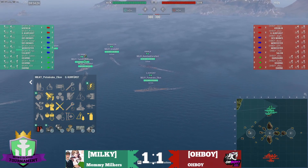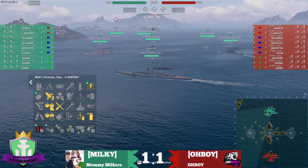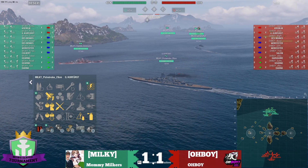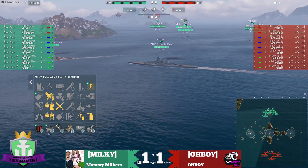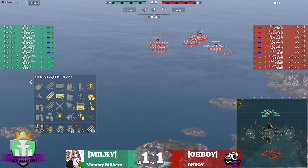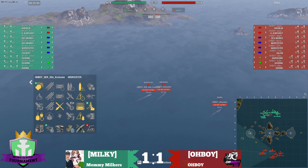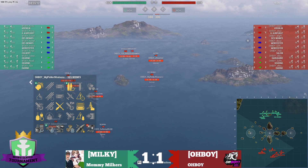What is this? Is that a legendary Kurfurst? I can't remember what this icon is. Propulsion spec, Hydro, DCP — all that good stuff. Moving right along. Oh Boy is bringing with them legendary Des Moines, Daring, legendary Harugamo, legendary Wooster — and remember, legendary Wooster you are able to use more of your Hydro and other consumables. Legendary Des Moines, a Salem, a Kurfurst of the road.